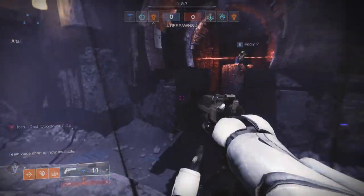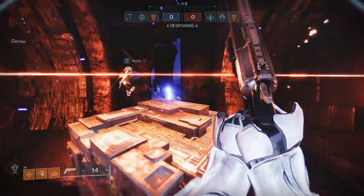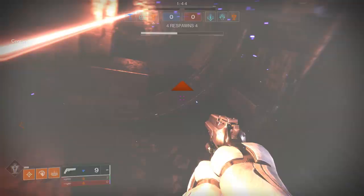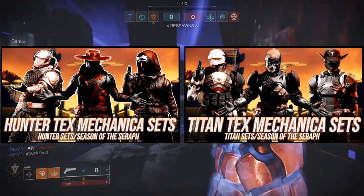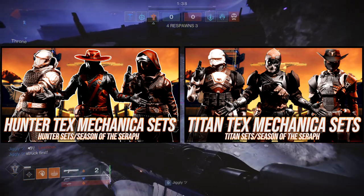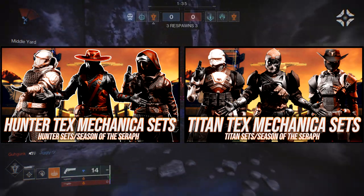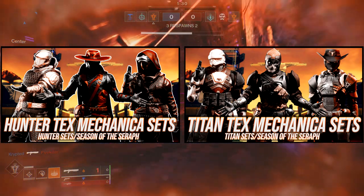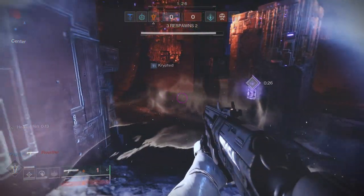Last but not least, warlocks — we're going to be looking at the chest piece, helmet, and arms for you guys from the cowboy set. If you guys like the video, like, comment, subscribe. If you haven't seen the hunter or titan videos, I'll have those linked. We go through some example sets I've made; I like them a lot, they're probably one of my favorite sets. Let's just get into it.